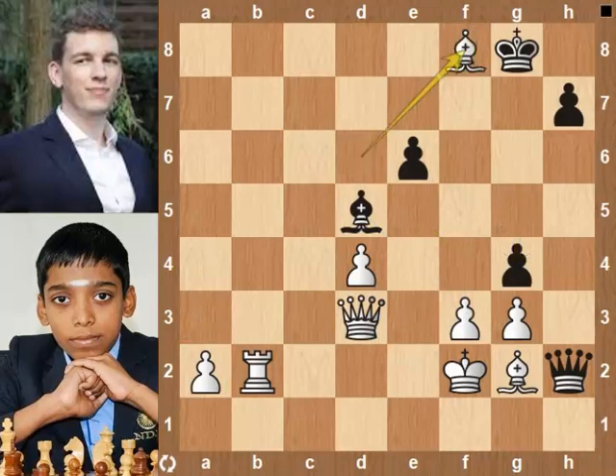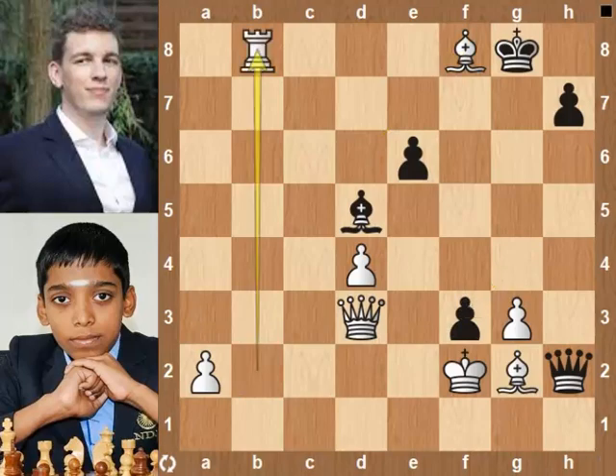Bishop takes rook. G pawn takes f3. Rook b8. There is no need to be afraid of Queen takes bishop check. Then King e3. Queen g1 check. King f4. King is safe on the f4 square. If black tries to promote the pawn, he will get checkmated — like f2.